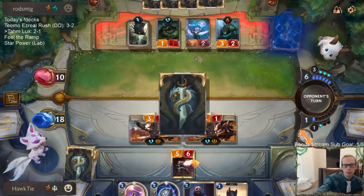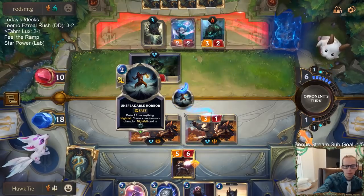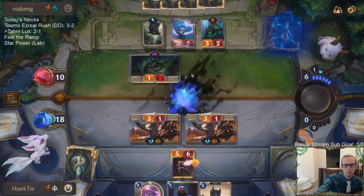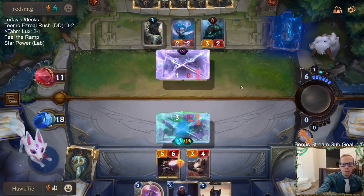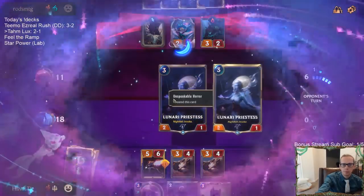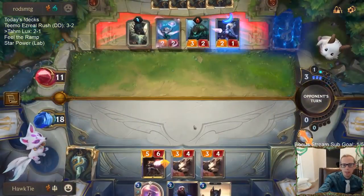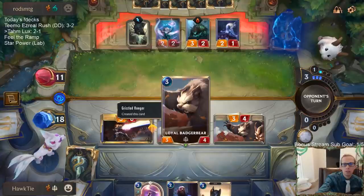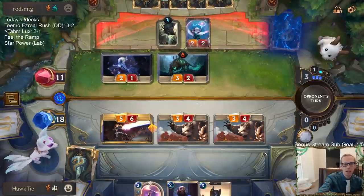I'm planning on just using Purify on the Thorny Toad — whether it's really worth it or not, we'll see. Yeah, that's a great one — that could get them Obliterate for my Lux. What a great card from Unspeakable Horror. Man, there are so many times I say that every day: wow, Unspeakable Horror is amazing.